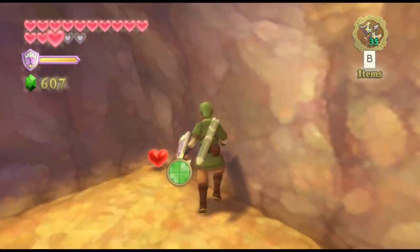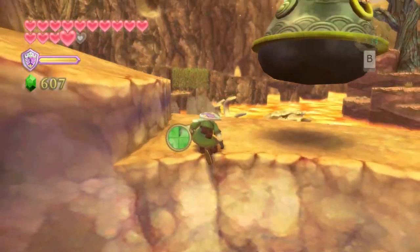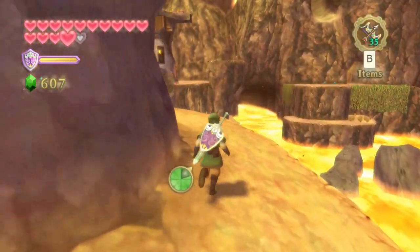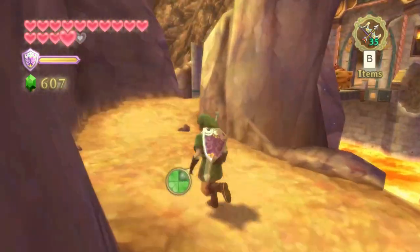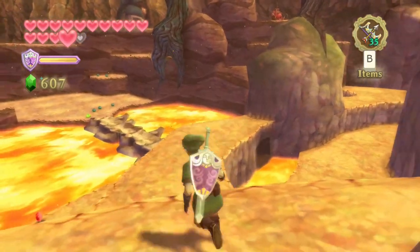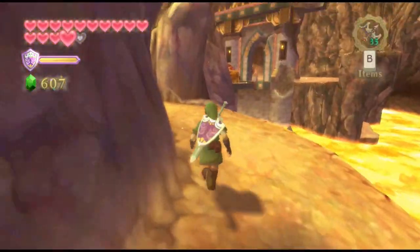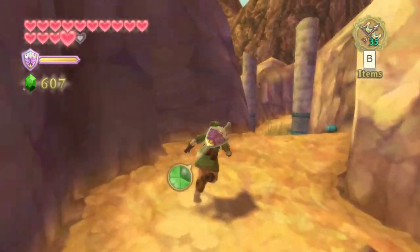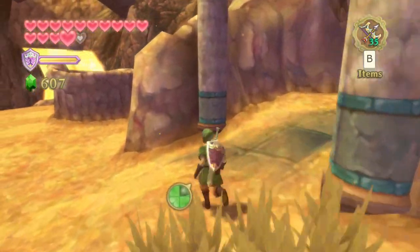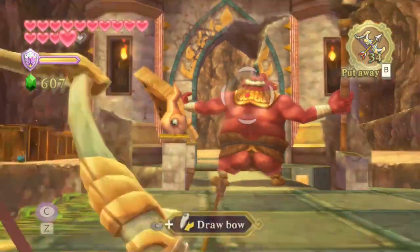There are tons of arrows around — you can get them from the Bokoblin archers, from the arrows they shoot, and also from soft soil locations all over this area. So just spam arrows like crazy on everything. Now at this little intersection, there is a rock wall that is blocking our path. I actually blew it up earlier in the game to create a shortcut using bomb flowers on the other side. Now that we have bombs, you can just blow it up yourself, though I'm not sure if it will already be blown up regardless.